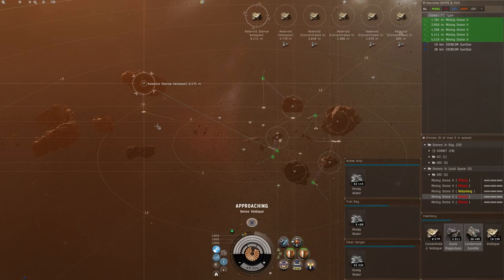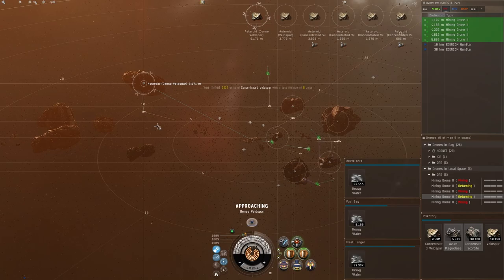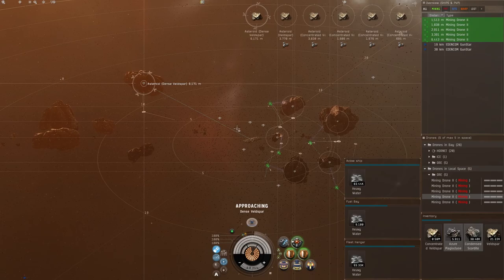That's what I love about compression on the Orca — it makes everything so much easier. If you're starting off and trying to sustain yourself, you can even plex yourself with just an Orca. At 12 million an hour you'd need to mine for about seven to eight hours a day, but if you're also doing Project Discovery while mining you only need about 65 million a day, since Project Discovery gives you around 20 million. It's very easy to do right there on field.